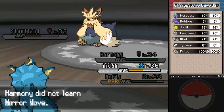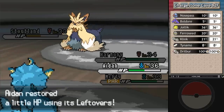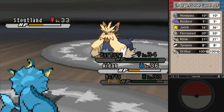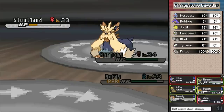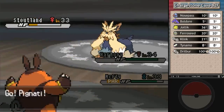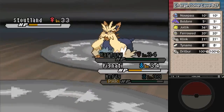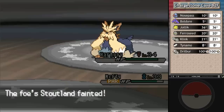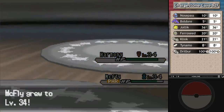I'm not used to them asking you twice if you want to forget moves anymore - I've been spoiled by recent games! That is one thing I like better about recent games. Pignite, you've got a Rocky Helmet? McFly got to level 34. I'm not going to have to rely on my HM user briefly after all.